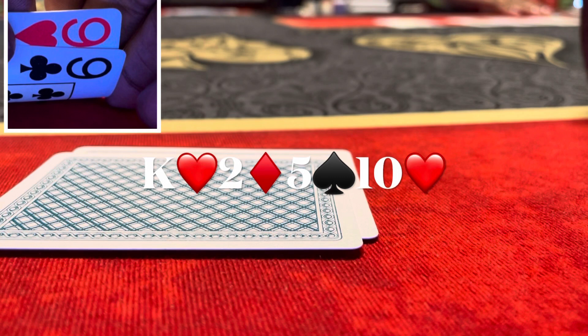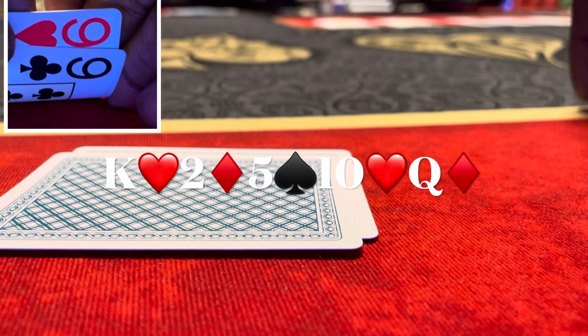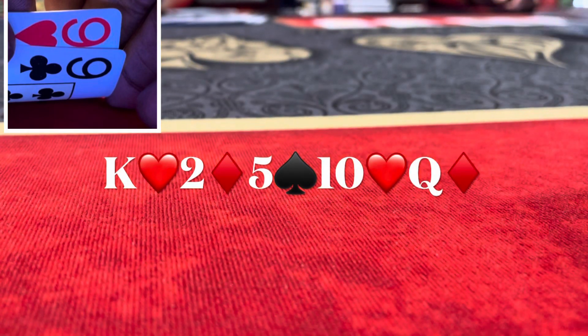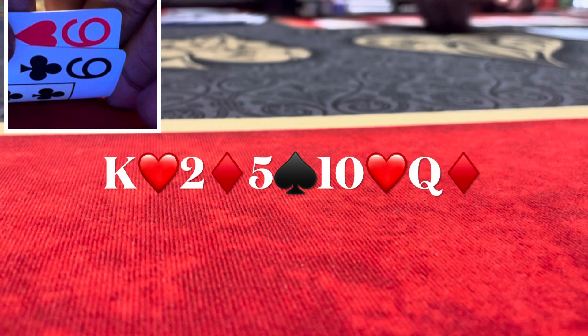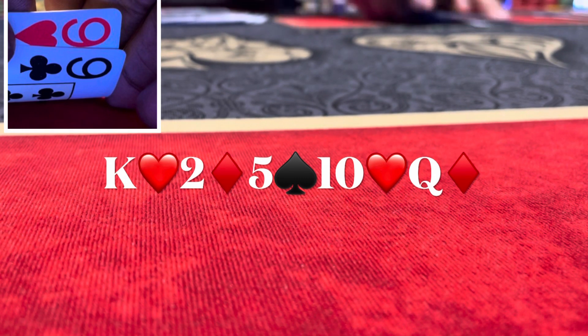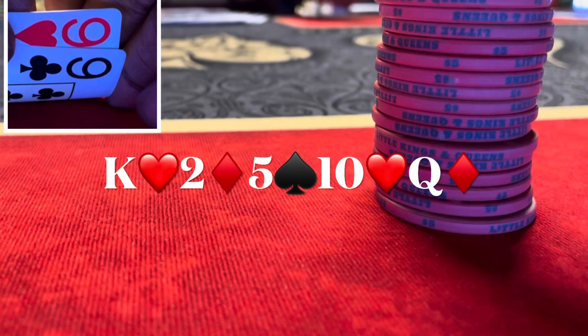Now I'm not really sure what I'm against — maybe an over pair. I don't think the ten helped him much. We go to the river: queen of diamonds. Worried about an over pair, I check it to him and he checks back. I show pocket nines and he flips over queen-jack of hearts — he had a turned flush draw and rivered top pair. He takes it.